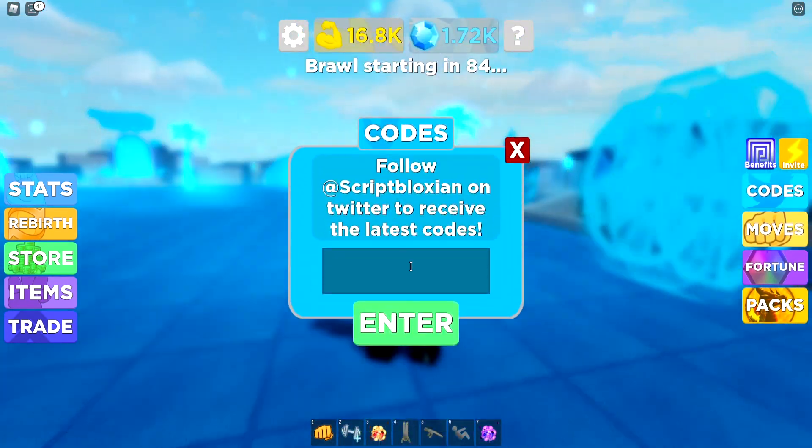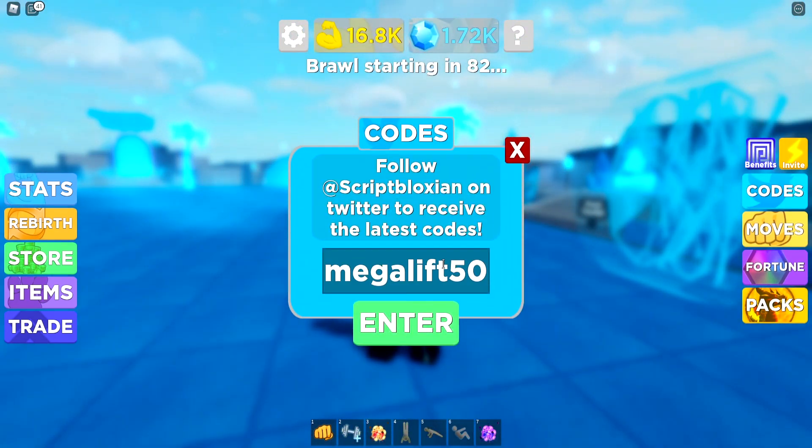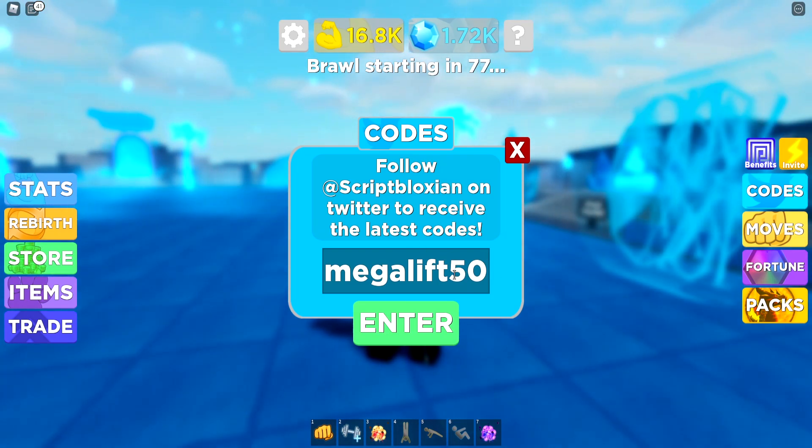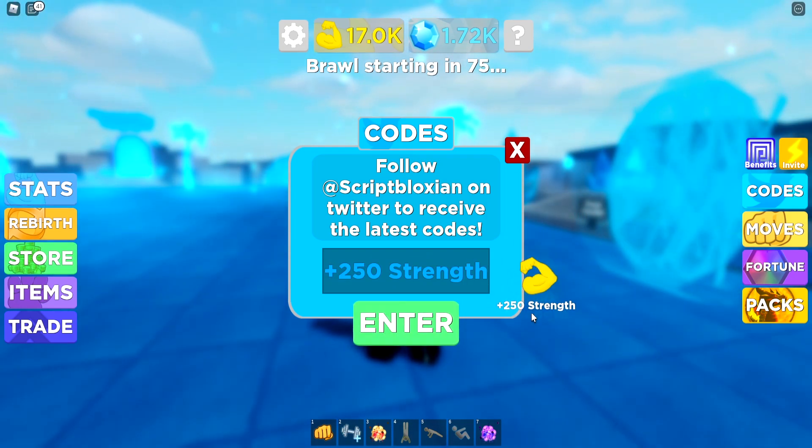But yeah, let's go redeem the codes right now. Let's go and continue. The next code right now is going to be Megalift like that. That'll give you 250 strength extra. Just go redeem that one right now — Megalift. Boom, that'll give you 250 strength. Pretty nice.